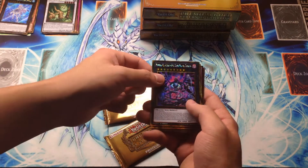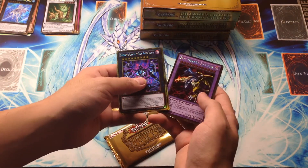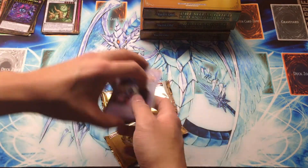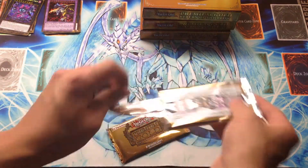First pack has Number 95 Galaxy Eyes Dark Matter Dragon, Frozen Lady Justice, Five-Headed Dragon, Lavalval Chain, and Charge of the Light Brigade. That was a really awesome pack right there — Dark Matter and Chain.